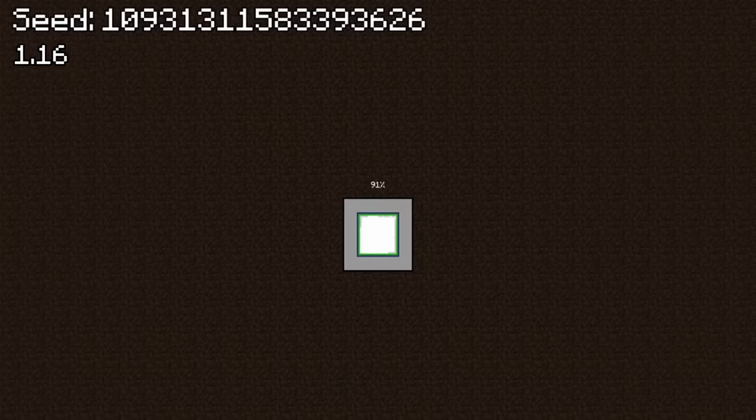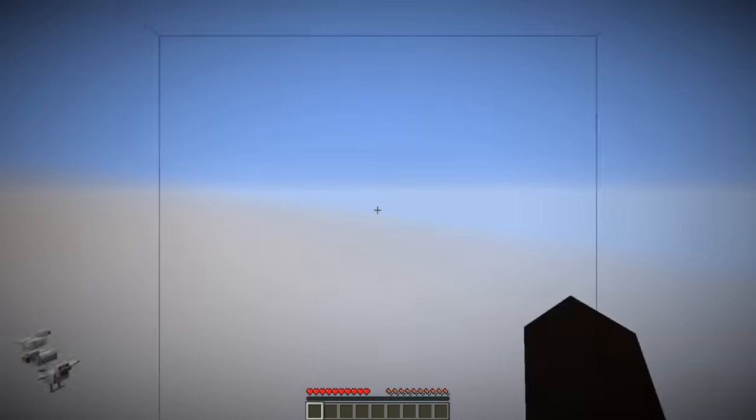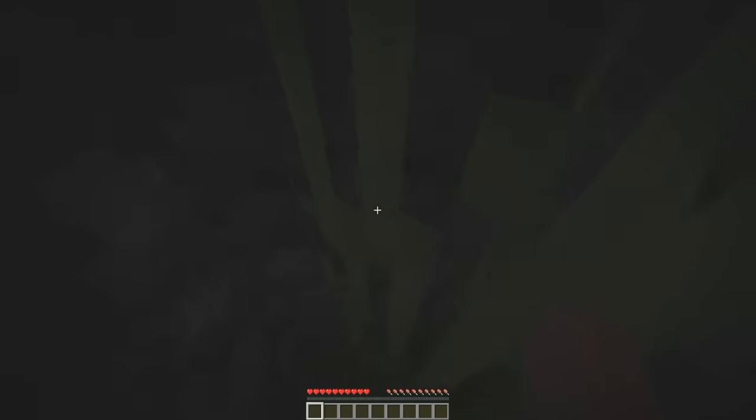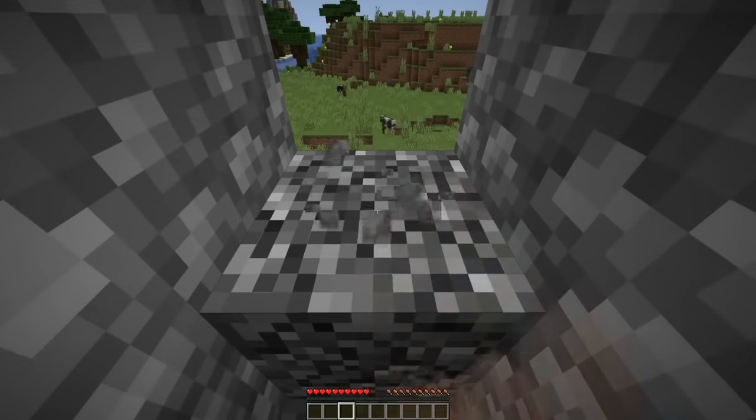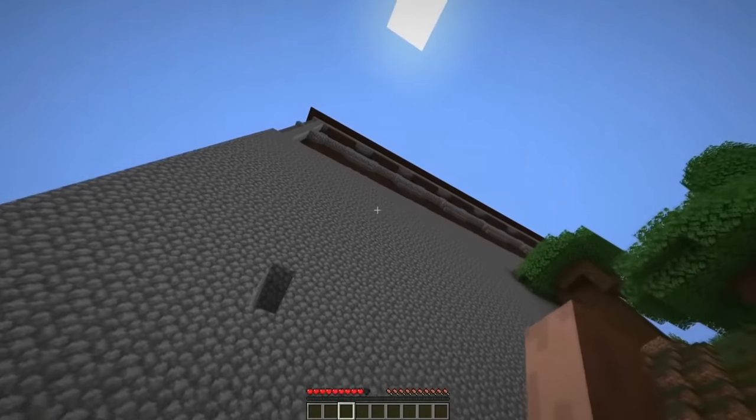Staying on the topic of woodland mansions, if you are unfortunate enough to load up this seed, you will immediately spawn inside of a mansion's floorboards with this air pocket of tall grass — and then you'll have to manually mine yourself out. Like, come on Mojang, we all know you were just trolling with this one.